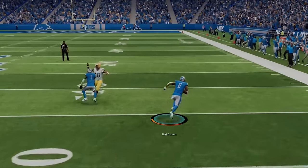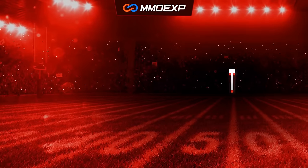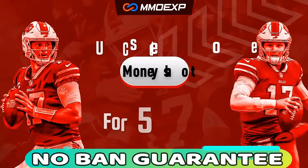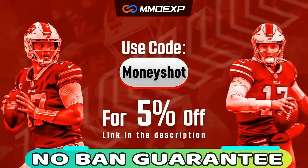So if you want to see what brand new offense I'm using to get results like this, stick around after the intro. For the fastest, cheapest, and most reliable coins on the market with a no-ban guaranteed delivery, check out my coin sponsor at MOXP.com and use discount code MONEYSHOT for 5% off your order. Link in the description below.